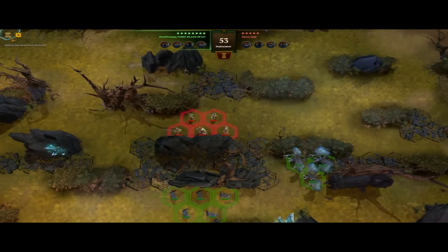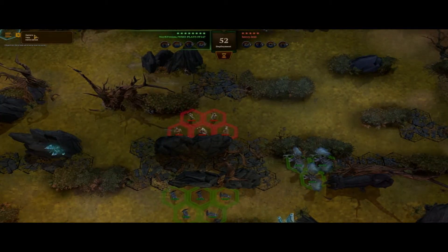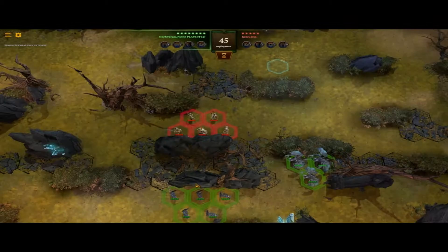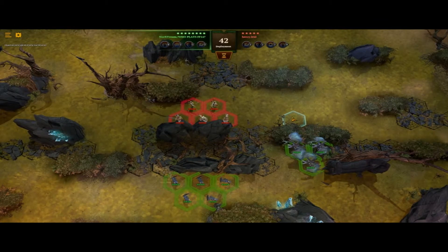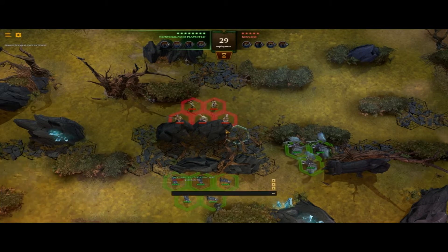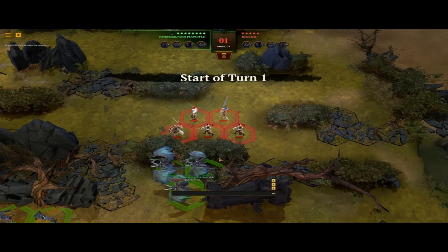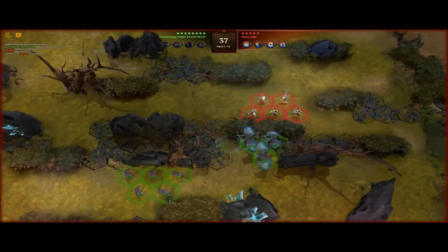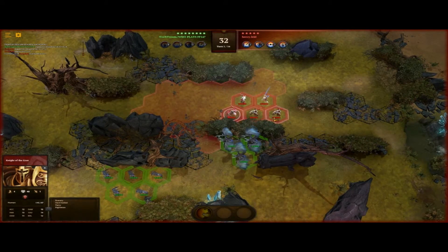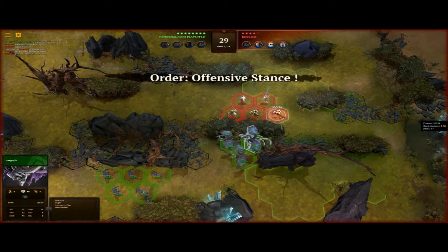My enemy is still deploying. I have no sounds which is kind of annoying - I want some background sounds, they're not there. He takes ages to deploy; he doesn't know how to deploy I'm pretty sure. My gargoyles are actually pretty close - I could instantly hop on the archers, which is pretty cool because the archers are kind of near.